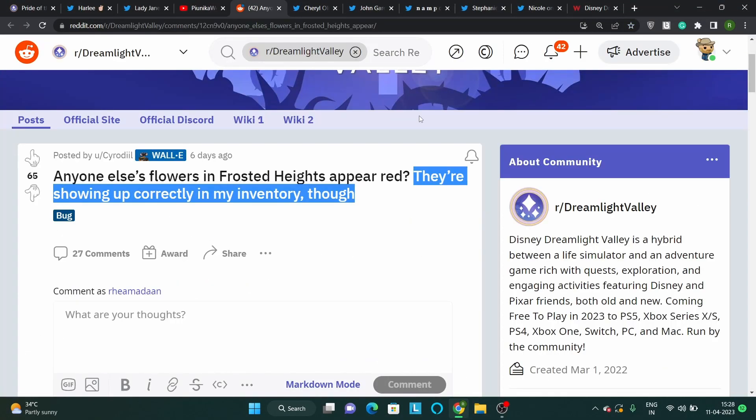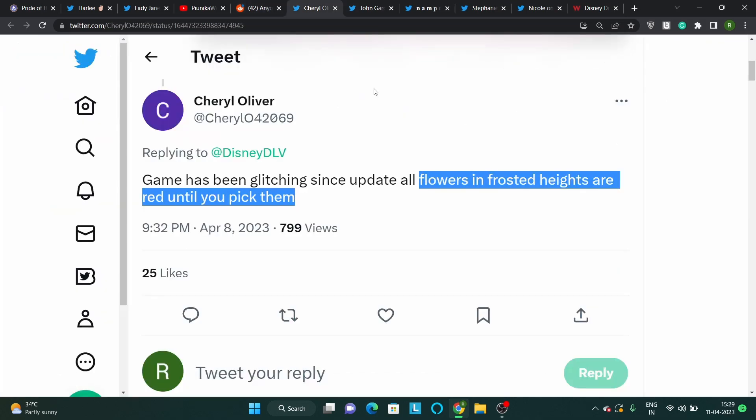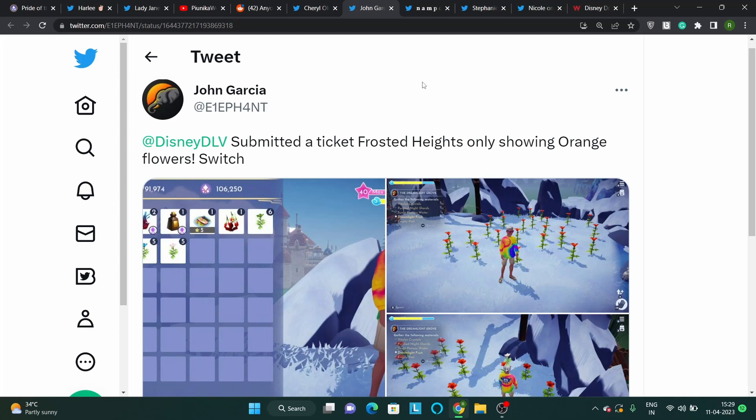Every single flower appears red until they are picked up and added to the inventory. The true colors of the flowers are only revealed once they are collected by the player. Luckily, this seems like a visual bug that doesn't harm the gameplay experience in a significant manner. However, it is definitely causing some confusion for gamers.